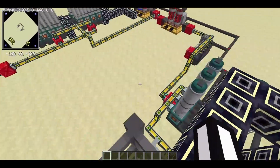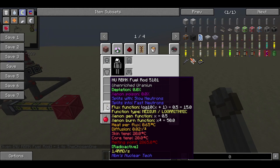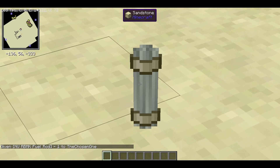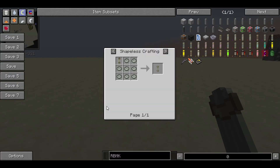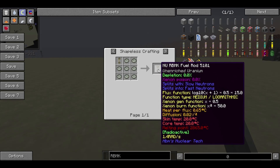Today I'm going to be talking specifically about those uranium fuels with the RBMK. First, we have the unenriched uranium RBMK fuel rod. This is what most people will be using for standard reactors if they don't want too much power or heat or to deal with waste. It's made with eight uranium billets and one empty RBMK fuel rod, giving you a natural uranium RBMK fuel rod. It has a flux function of the logarithm of (10x + 1) times 0.5 times 15.